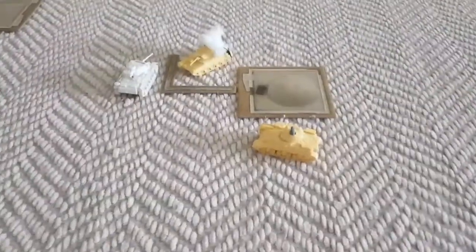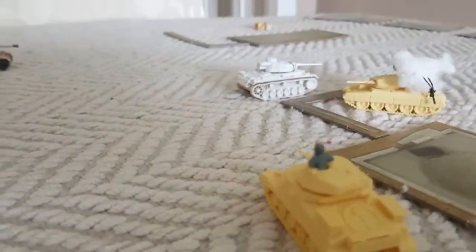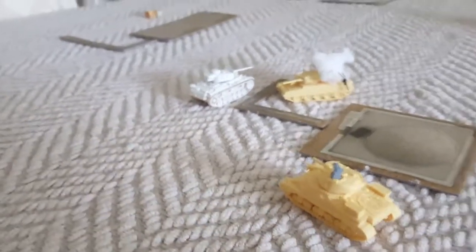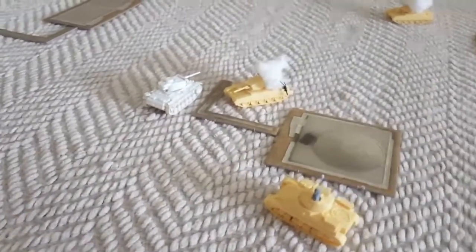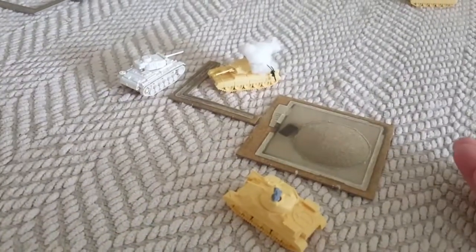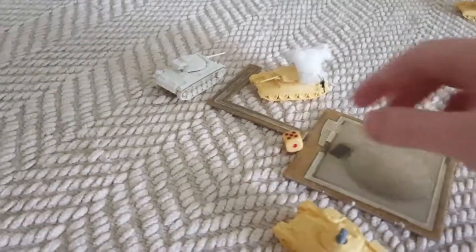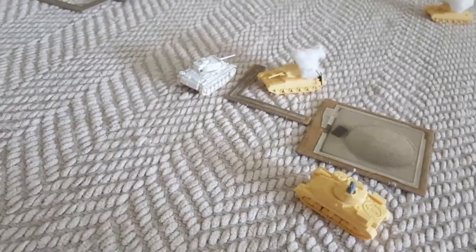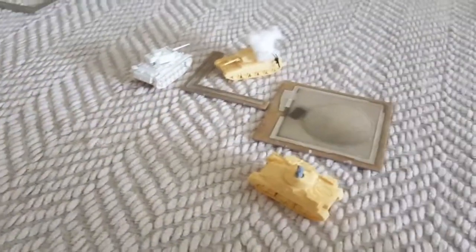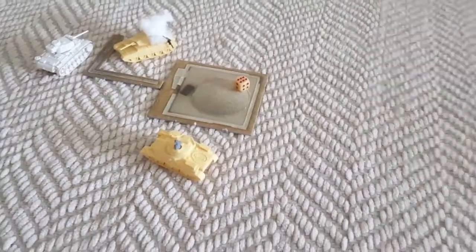British turn: the Grant made a blitz move four inches and is now shooting into the side armour of the Panzer 3, but it's partially blocked by the wall, so plus one to hit. Two shots with the 75mm, shooting into the side armour — normally hitting on fours, but because he's behind the wall on fives — nothing. Now the 37mm secondary weapon fires at rate of fire one on a five — we get a five! The Panzer 3's side armour is three, plus one is four, which is not enough; the anti-tank of the 37mm is seven. He just needs a four plus firepower — he's blown up. The British win the match.